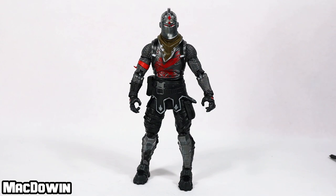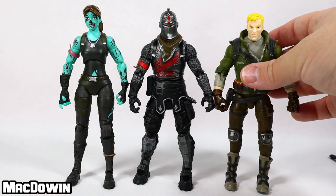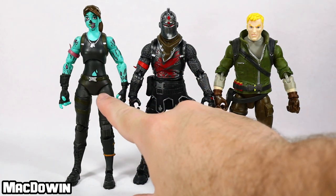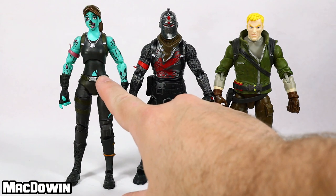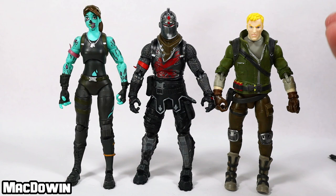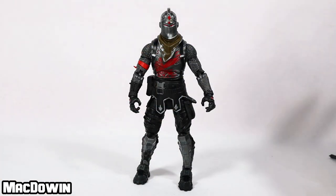The Black Knight figure is about six inches tall. As you can see, he stands about the same height as the other Jazwares figures. He actually looks like he's in between the heights — Ghoul Trooper maybe just a hair taller, and Jonesy maybe a hair shorter. He's about six inches tall so he'll line up well with all the others, though he's kind of undersized for some of the six-and-a-half inch lines. He has 40 points of articulation all over this figure.